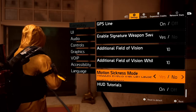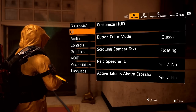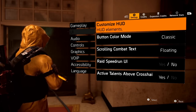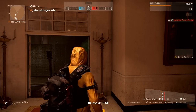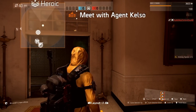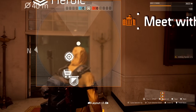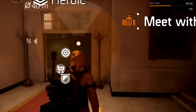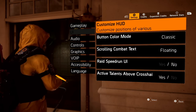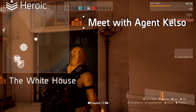Motion sickness I have off. The UI is the next tab down, and custom HUD is where a lot of your questions were asked. This is where you can make your map bigger — you can make your mini-map as big as you want. You go under UI and then custom HUD to do that.